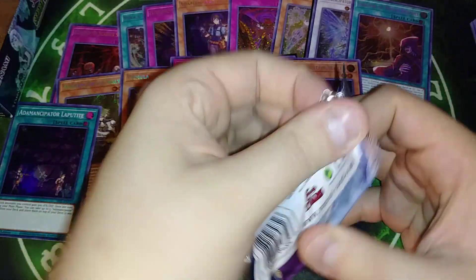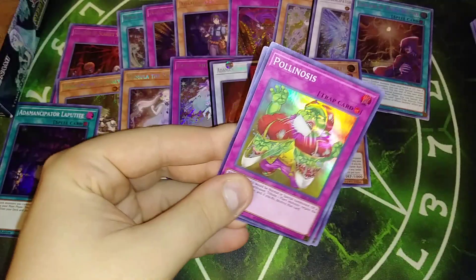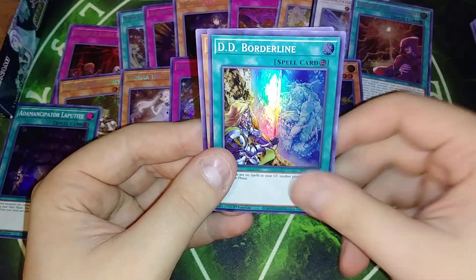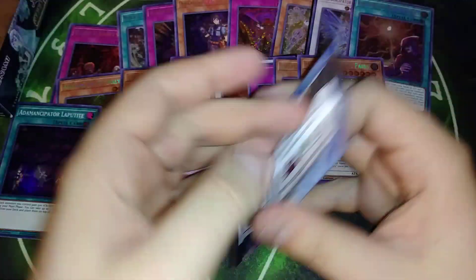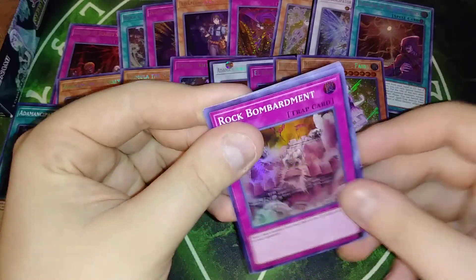I've only pulled one of the Eldlands — I knew it, the golden one, that's a short print too. Polynosis, Tranquility, Judgment, DD Borderlines, and Mudan. That is crazy — I can't believe they would short print any of the super rares, but that's the first one of those I pulled.